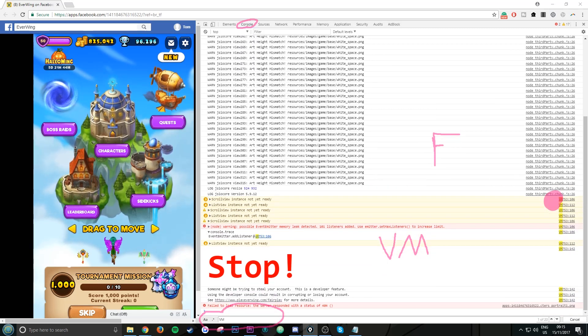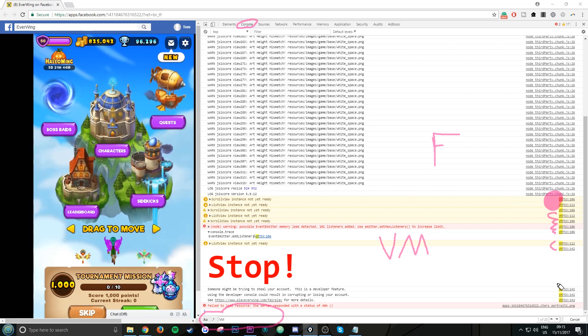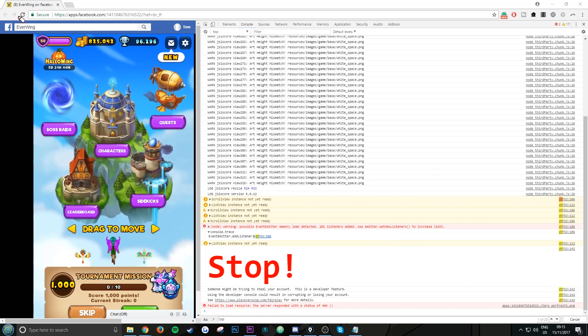If you don't come up with any options, what you want to do is refresh the page at the top — just click it once and wait. It should refresh with entries saying 'unknown' and then it should show you vm. That fixes the problem. Once you find any vm, just click it once — it doesn't matter which one.